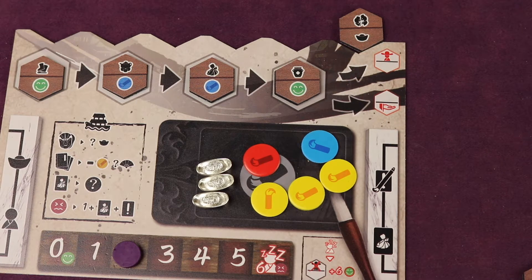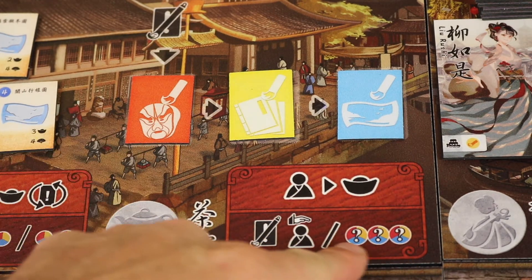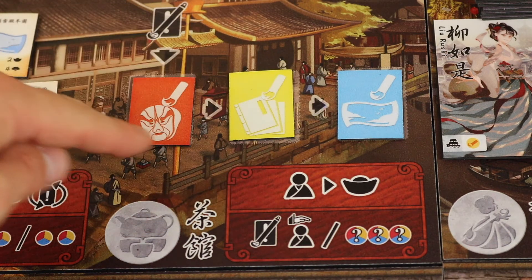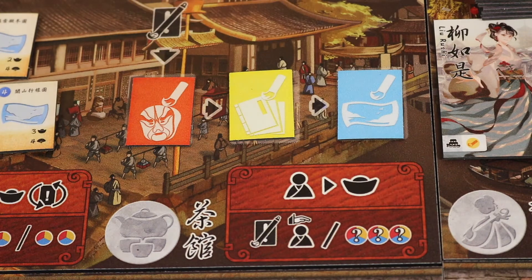Let me go over what all the other actions do. At the tea house, you can publish your own works or admire the works of others for inspiration. You have two options: one is to view the portfolio — you simply gain three ideas, one of each type currently shown, so in this case a red, a yellow, and a blue idea. The other option is to complete one of your portfolios.